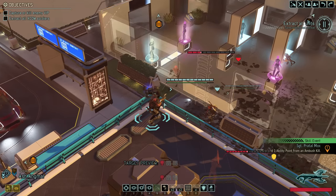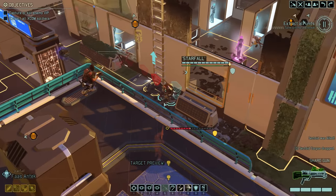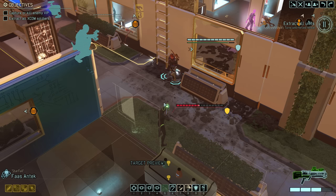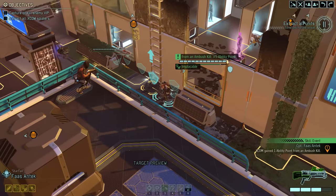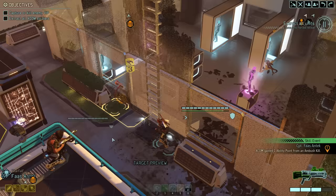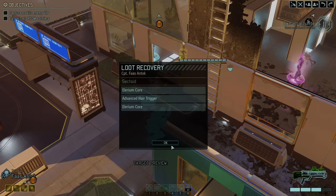We can also see our recently obtained plus-1 shotgun damage increase in action — Starfall is now guaranteed to hit for at least 8 points of damage, exactly the amount of hit points the Spectre has left. That's our first enemy group taken out, nice and easy. With Starfall's bonus movement action we grab the loot: two Illyrium cores and an advanced hair trigger — not too shabby.